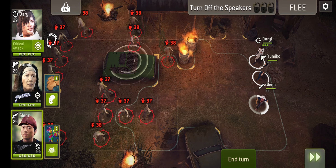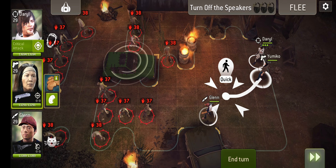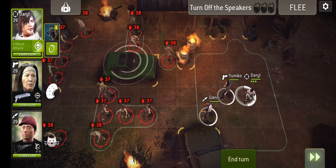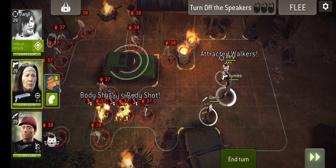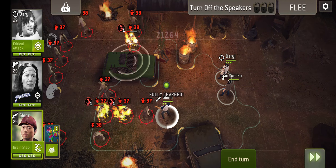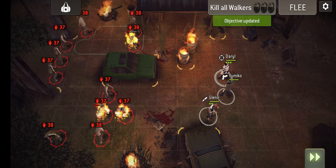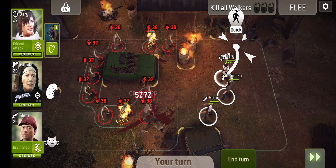Let's do this first. We want to get a kill with Glenn, switch off the boombox and run back. And then all of a sudden this just becomes a kill-the-walkers mission.